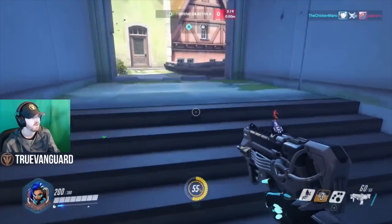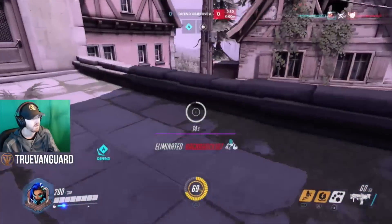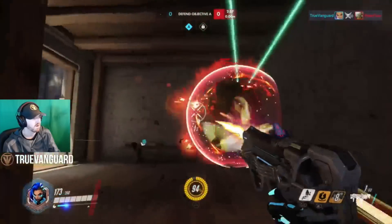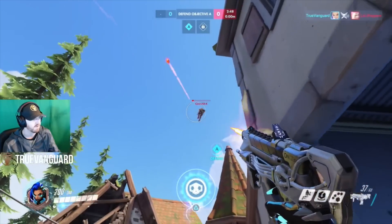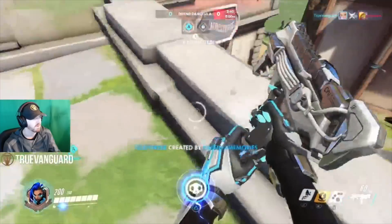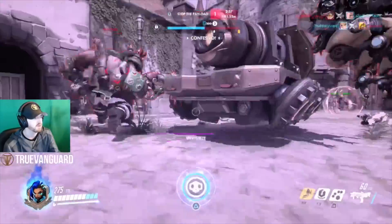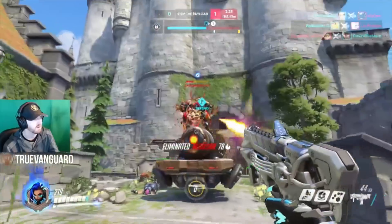One of the best things the translocator does is get you out of Roadhog hooks. Once you get hooked, if you've got a translocator placed, just spam the button to teleport back to it — even a good Roadhog doesn't have time to get that shot off before you're gone. I can honestly say I've never been hooked by a Roadhog as Sombra and been outgunned before I could teleport. The translocator is just faster than the shotgun animation. Also, I love Sombra's SMG — the mag size is huge and you can make short work of tanks, usually taking about one and a half mags to drop them.